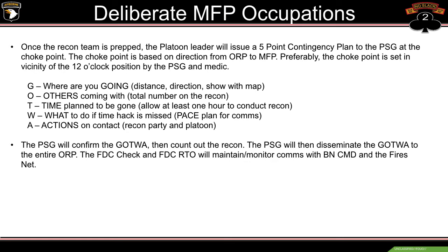GOTWA is the acronym for the 5-point contingency plan. G — where are you going, distance and direction shown on the map. O — others coming with, total number of people and by name. T — time to be gone, basic time hack, allowing at least one hour to conduct a recon. W — what to do if the time hack is missed, including a pace plan for comms and actions on establishing comms with the PL. A — actions on contact, for both the recon party and the platoon.